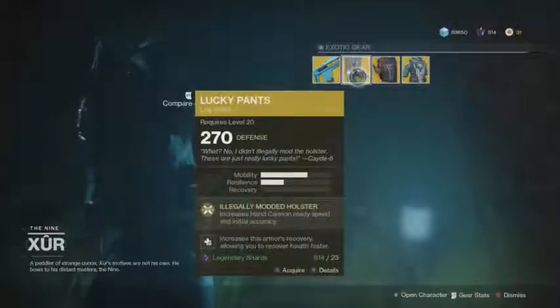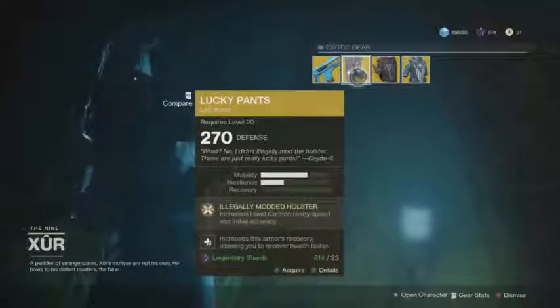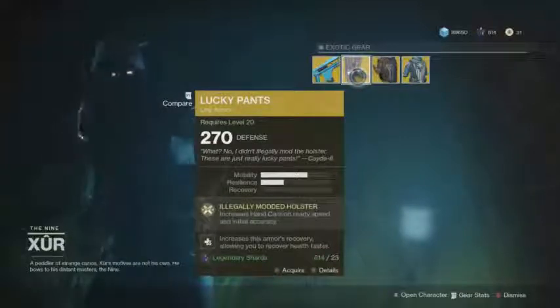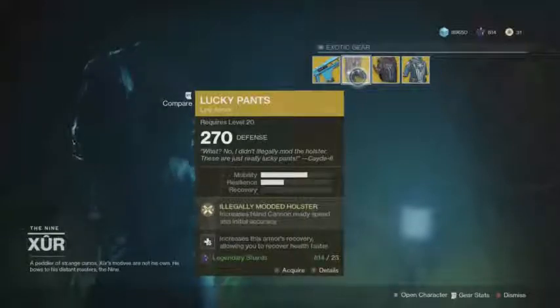For the Hunter class, he is selling the Lucky Pants. Lucky Pants are actually Cayde's pants. The perk is the Illegally Modded Holster, which increases hand cannon reload speed and initial accuracy. Switching to a hand cannon is going to be unbelievably fast, and you're going to be very accurate right from the start. It's really nice for that, and the other perk you can change to whatever you want.